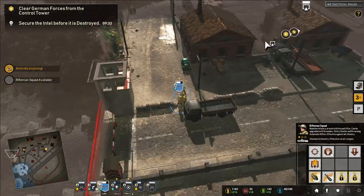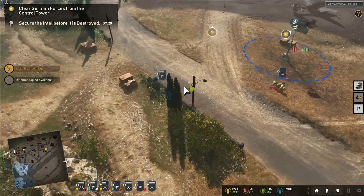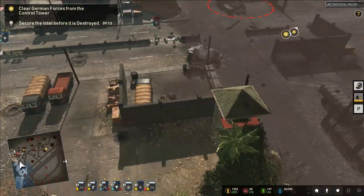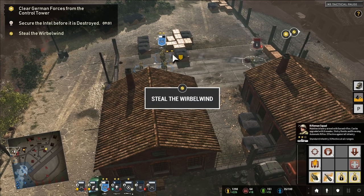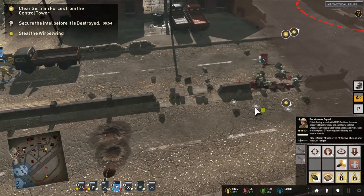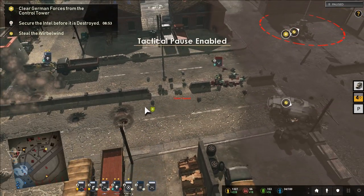Using tactical pause briefly to zoom in and assess. For a second the combat looked gorier than before, but not really the case on closer inspection. We have a light machine gun package to reinforce. Garrisoning a building to guard our flank while pushing forces forward.